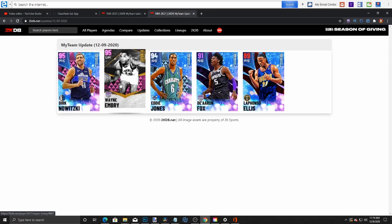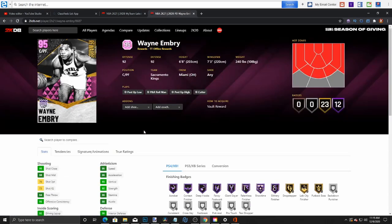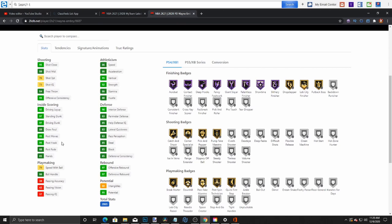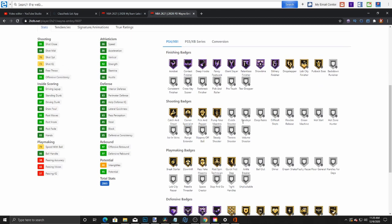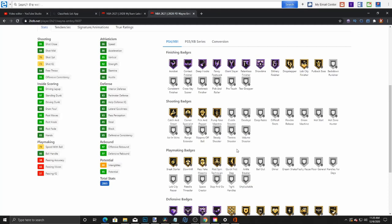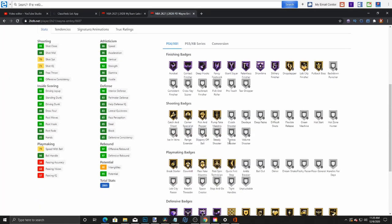Here's the main man Wayne Embry — 92 overall, that's pretty fire. He's got a 70 three-point shot, 60 something, 88 mid-range, driving dunk, standing dunk at 97. Look at this — he can shoot if we add a little bit with shoes, and you could also add Range Extender to him, so this card literally becomes a demon for free.